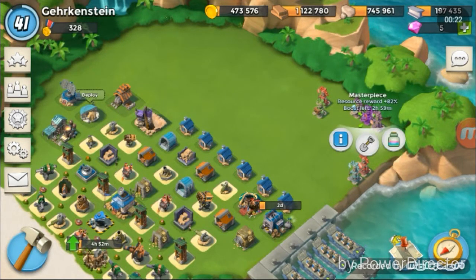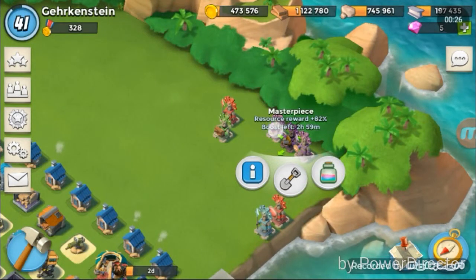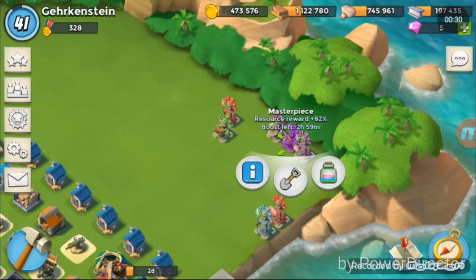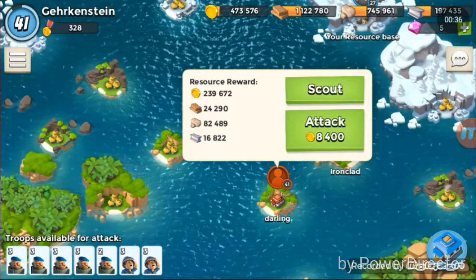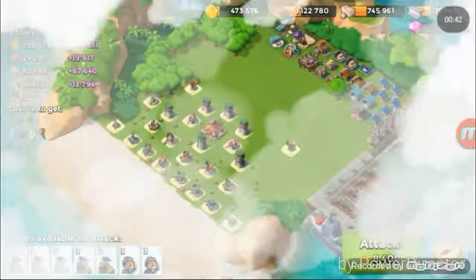I've gone ahead and boosted my resource rewards. I'm not going to bother boosting my master power stone chance, so we're going to get 82. I already have a guy pre-selected here, and you'll see why I boosted — I'll basically be getting 400,000 gold from this. So I'm going to show you his base before I attack.